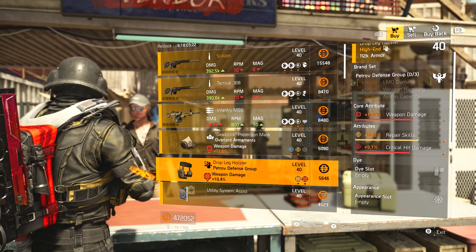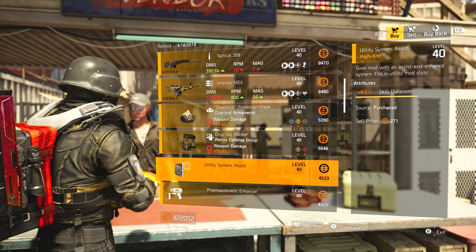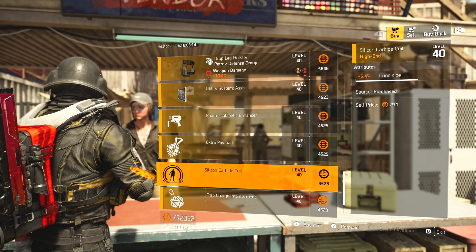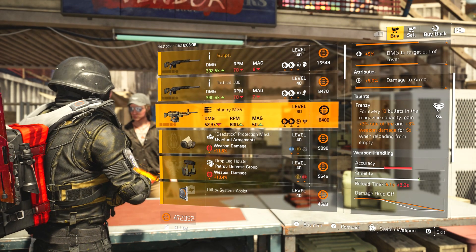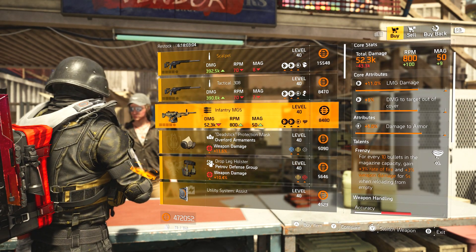Overlord mask with full rainbow, so let's move on. Petrol holster with weapon damage, repair skills, crit damage. 8.5 skill duration mod, plus one ammo, 4.5 healing for the hive, 6.4 cone size for pulse, and 4.3 duration for the trap. This MG5 is probably the one you're going to want to get if you need a good MG5.